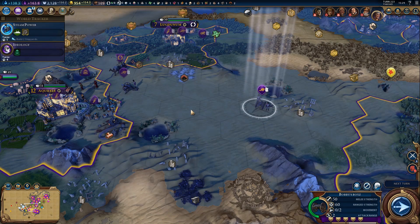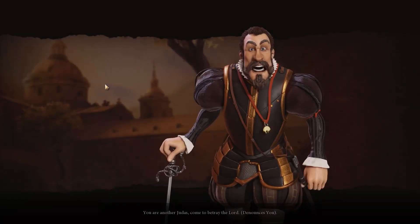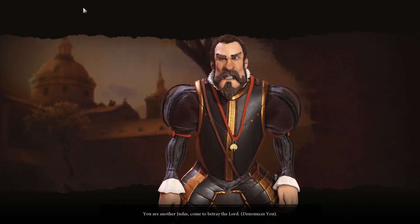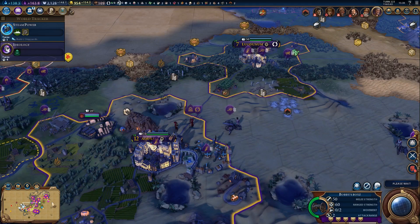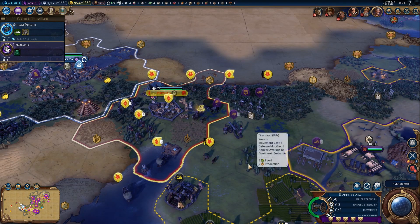Hello there guys, it's me UnstableVoltage. Welcome back to episode 20 of Civilization 6 as Rome. We are at war with both Japan and Congo, and now we're being denounced by Spain. It's so funny when he starts denouncing, he gets really upset. But yeah, we're going to constantly be getting denounced by the AI - it's always going to happen when you go full warmonger.